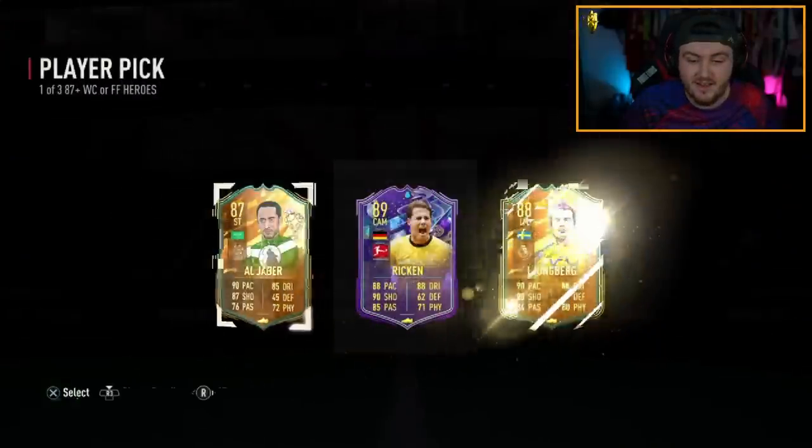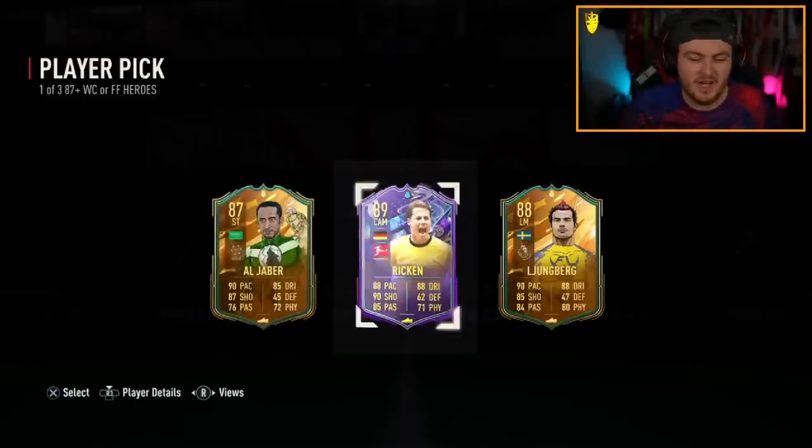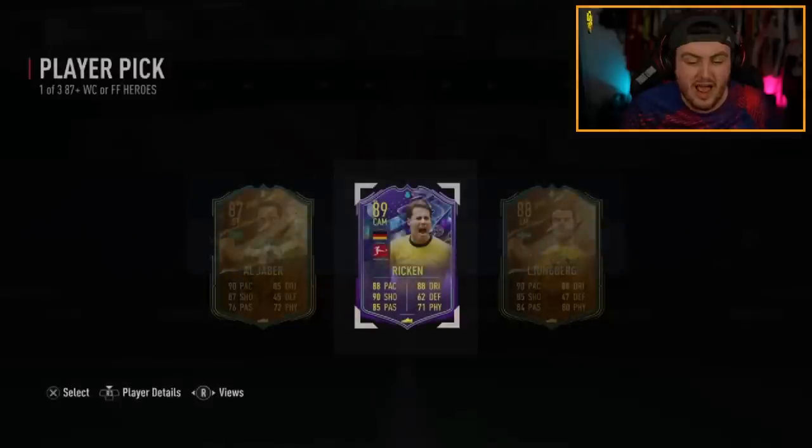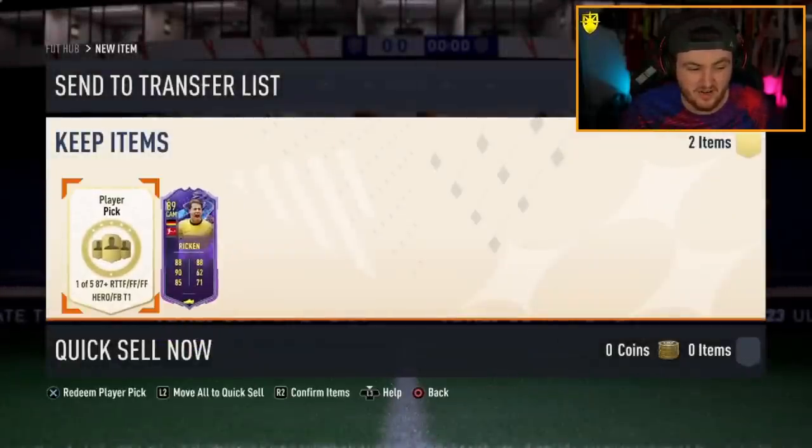They did prove me wrong, but still not great — they did prove me wrong at least. Rickon's not an awful card, 4-star 4-star, definitely a usable card but not an exciting card. And then the 87-plus Road to the Final Foot Fantasy Hero or Foot Birthday Team 1 player pick, right after — this is for 15 tokens.